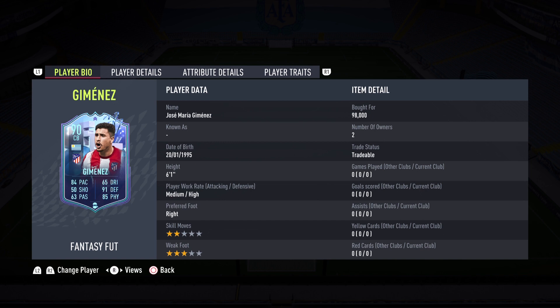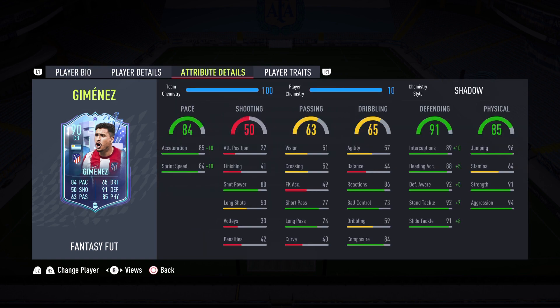Jimenez gets himself an incredible 90-rated Fantasy FUT card. He's looking like one of the best center backs in La Liga Santander with the stat upgrades they've given. He's 6'1", medium-high work rates, right footed, 2-star skill moves, 3-star weak foot. Good height, good work rate, and a great price — 98,000 coins. That is insane.